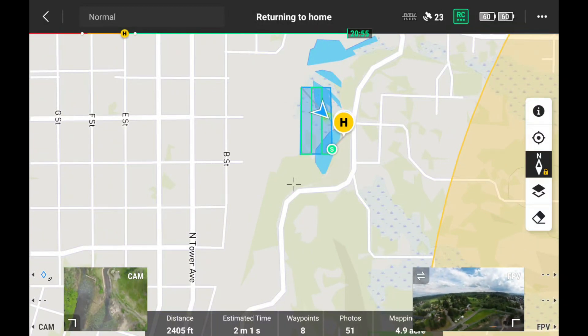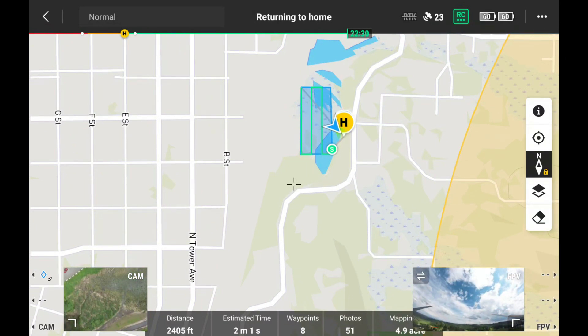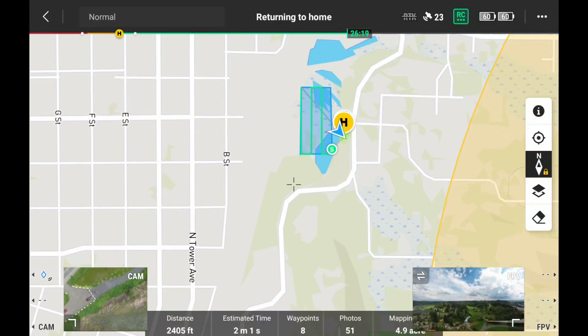We need a drone to find the homeless camps. We've been thinking about that. This drone has the thermal camera on it — it helps find where they are. It's not that we care that much; we clean them out when they're gone. That is really cool.